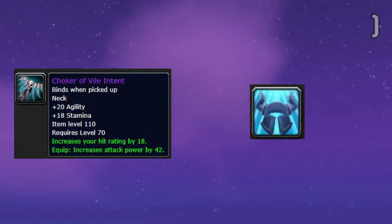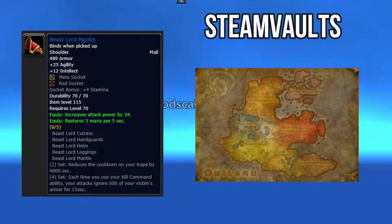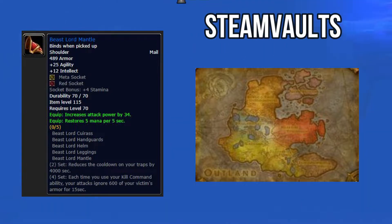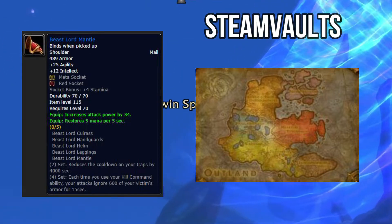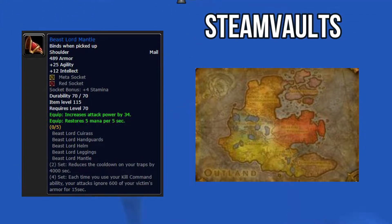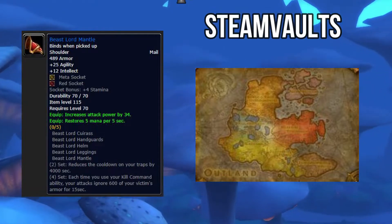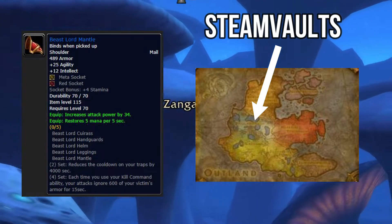The next item is your Beast Lord Mantle, the shoulder piece: 12 intellect, 25 agility. It's got a yellow socket and a red socket. The socket bonus is plus 4 to stamina, increases your attack power by 34, and restores 5 mana per 5 seconds. For the yellow socket you'd probably want to put hit rating and 4 agility, and in the red one you'll put 8 agility. This shoulder piece can be found in Steam Vaults — your pre-raid best in slot shoulder.